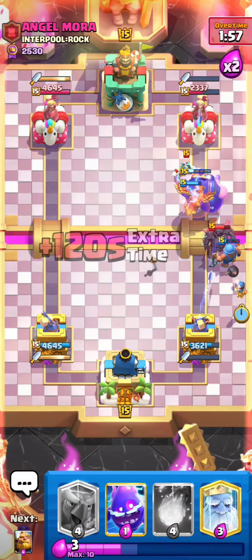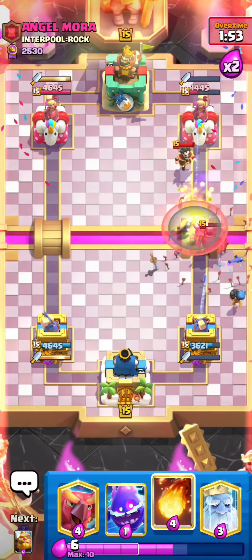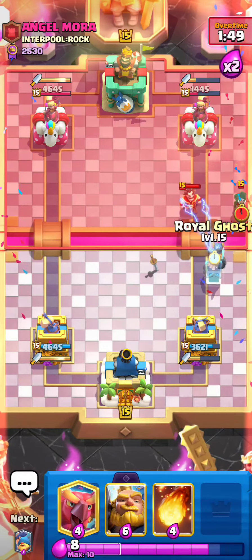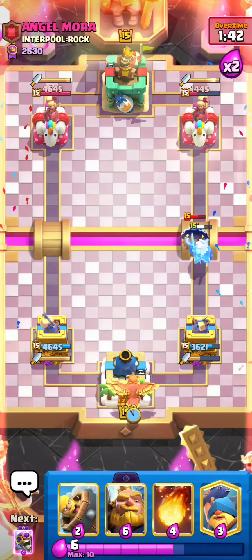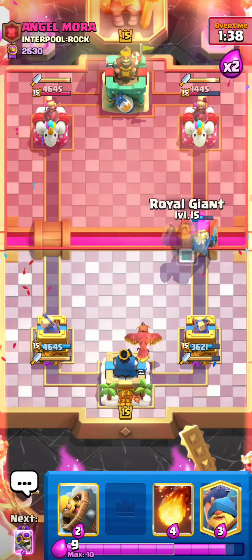I'm going to go for a Bomber right here just to DPS down the P.E.K.K.A. as quick as I can. He goes for Arrows — he actually misses the Arrows. I'm going to go for my Electro Spirit and my Royal Ghost. I'm going to go for a Phoenix in the back yet again. Just playing Phoenixes in the back, being a nuisance pretty much by doing this kind of play.